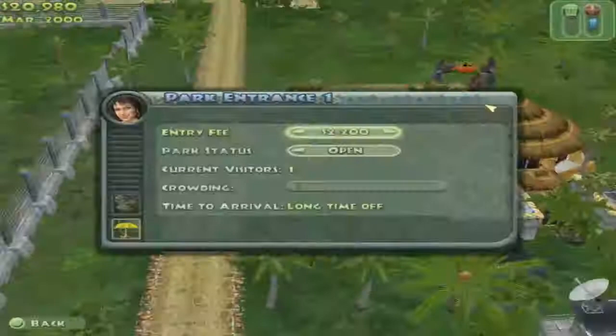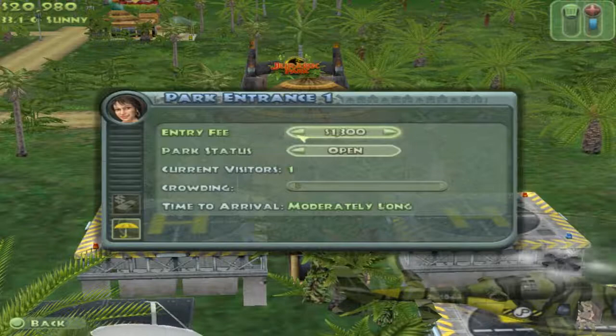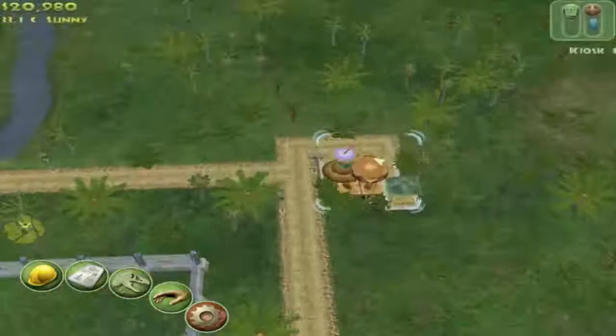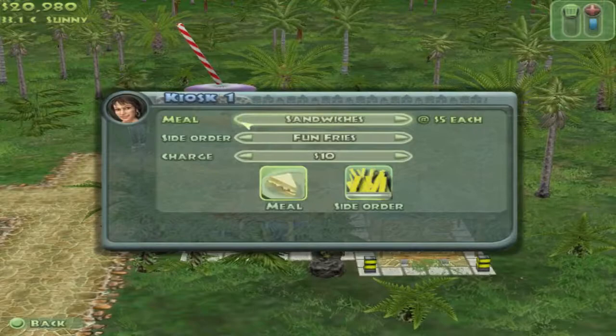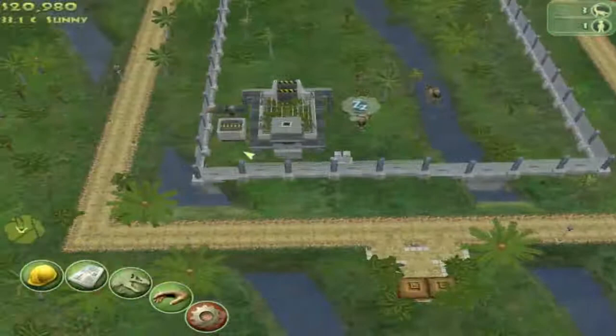We're gonna have to bring the price down to a thousand because no one is going to come visit. You can adjust the menu here — you can give them different things like burgers, hot dogs, or sandwiches. We'll just leave it at sandwiches because we just want the basic park to be up and running until we get more exciting things.